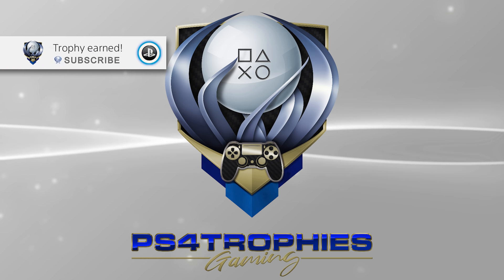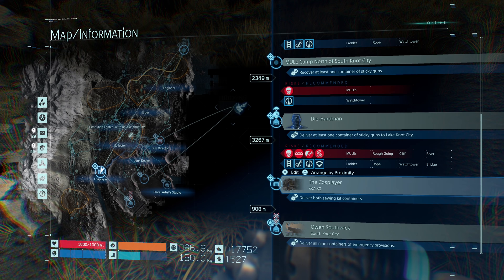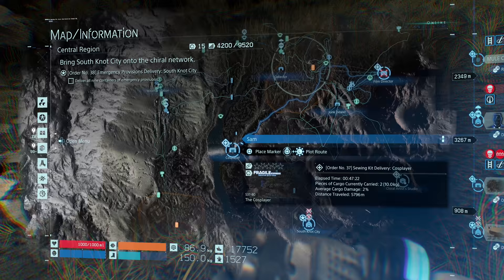Hello friends, I want to take a moment here and show you where the Conan O'Brien easter egg is in Death Stranding. It's going to be in the central region — it is Order Number 37. I didn't find Order 37 until I completed Order 38, but at one of the delivery terminals it can be random. Order 37 is delivering sewing kits to a cosplayer, so find Order 37 — it could be at any of the facilities. Check the delivery terminals and you will eventually see it; you just got to remember to accept it.